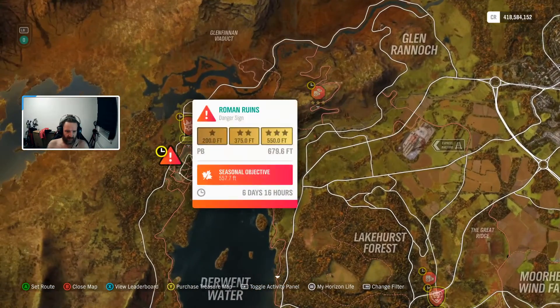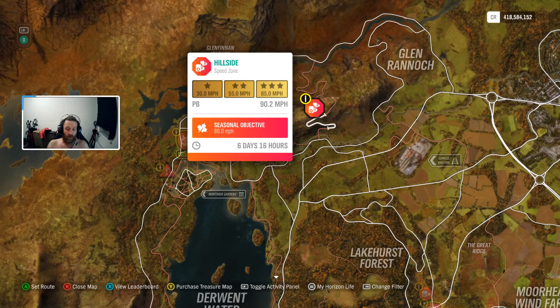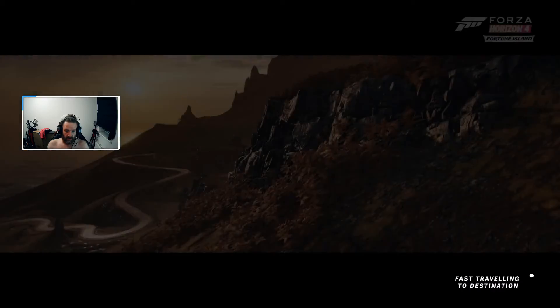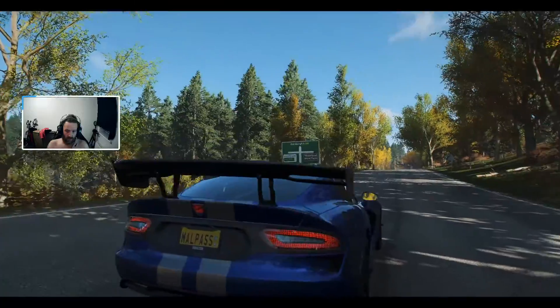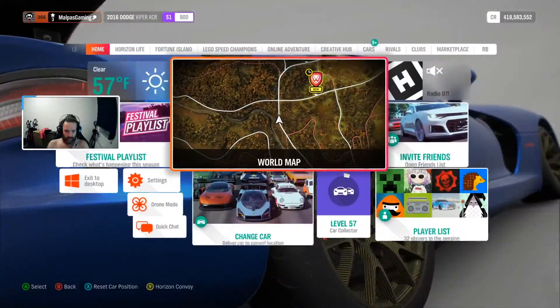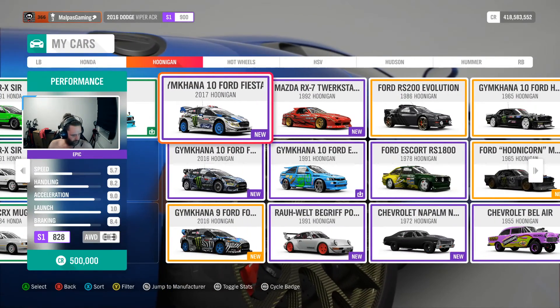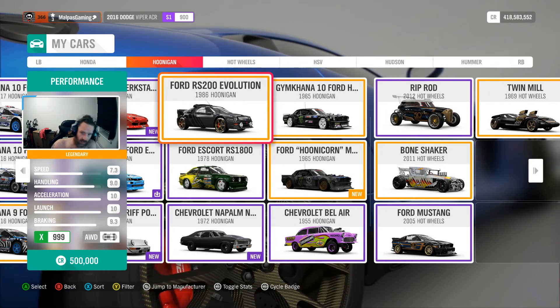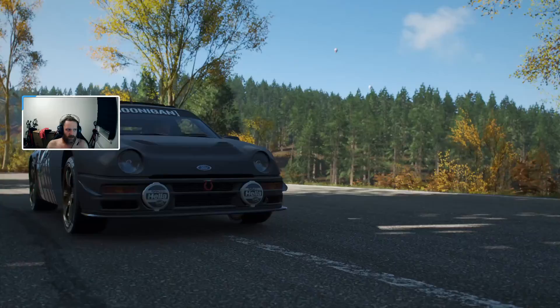Now let's get rid of those drift zones. We need a suitably fast car for these — I'm thinking the Hunigun RS 200. Let's break that out. I'm going to get these done and then I'll bring you back.